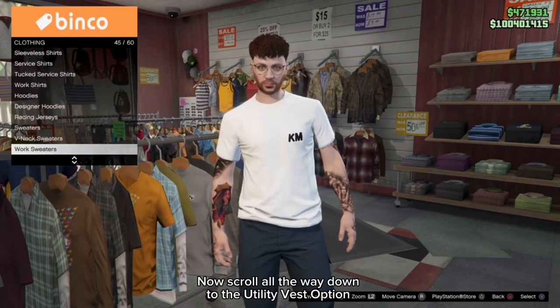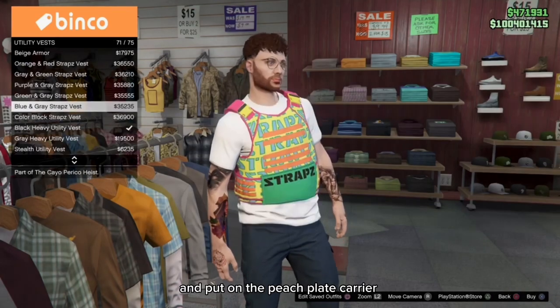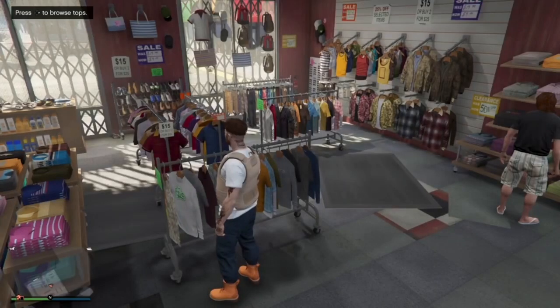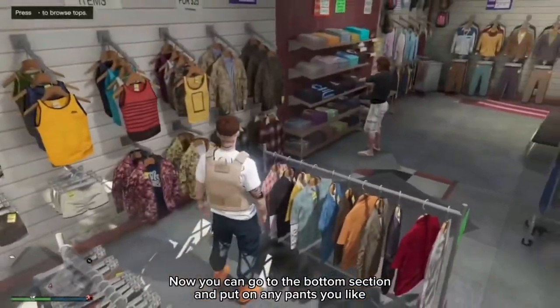Now scroll all the way down to the utility vest option and put on the peach plate carrier. Now you can go to the bottom section and put on any pants you like.